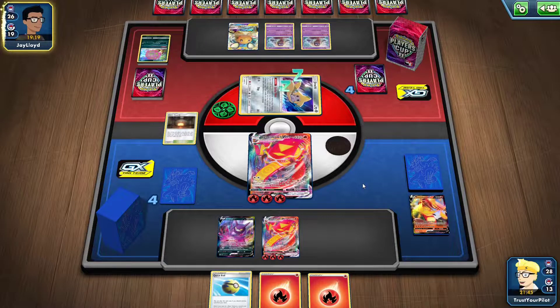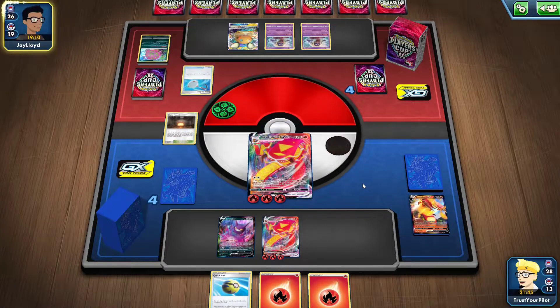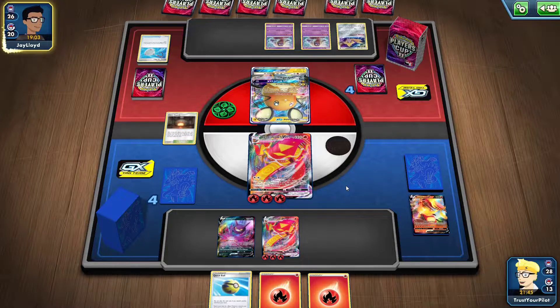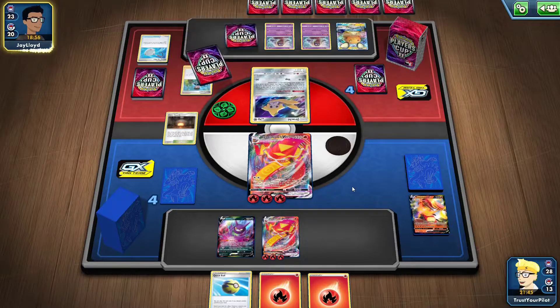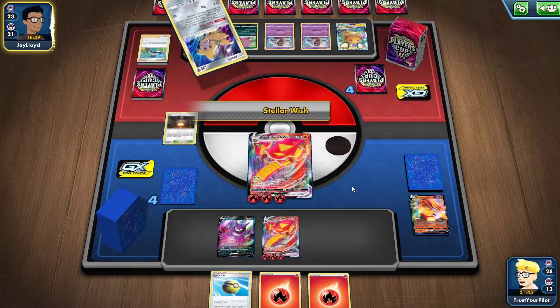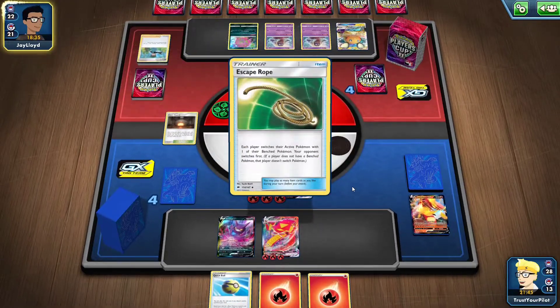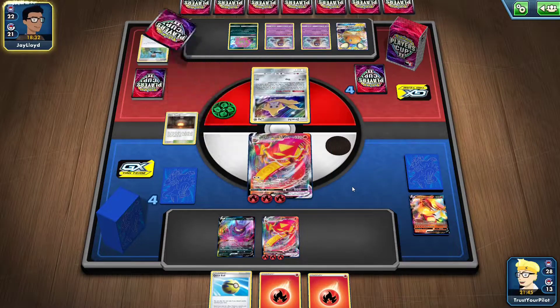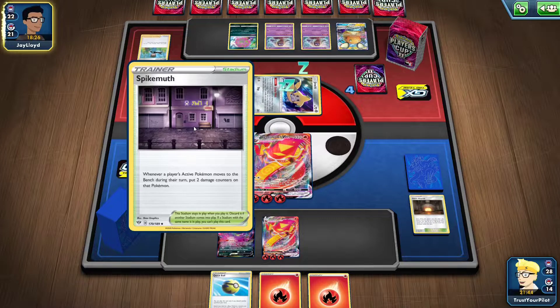My win probability is around 80% right now. Spiritomb is great, but with the loss of Rainbow Energy it's just not as good. Spike Myth is okay, but Rainbow Energy was just so much better. The escape rope is for them, not for me. They'll put some damage on me — I could just retreat and soak up the two damage, then reattach the energy. They're going to try and buy some time with Polteageist, just building up damage. That's fine with me.